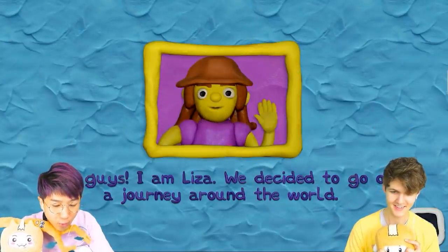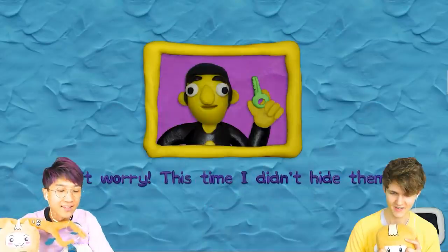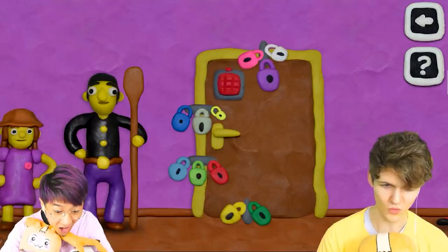I'm Liza! We decided to go on a journey around the world! Whoa! Dad, why did you lock the door with 12 locks? How do we get out? Dad says don't worry, this time I didn't hide them! What? So guys, we gotta find 12 keys to open these 12 locks so we can go travel around the world!